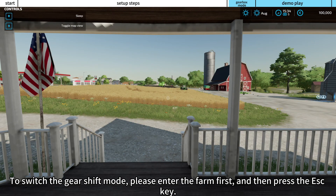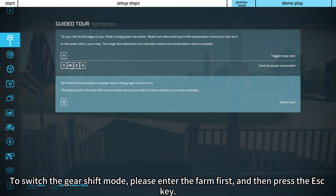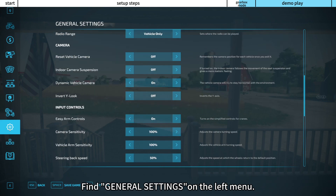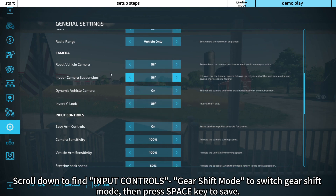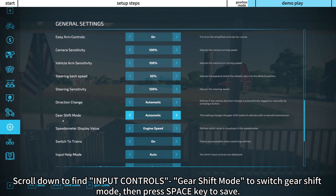To switch the gear shift mode, please enter the farm first, then press the ESC key and find General Settings on the left menu. Scroll down to find Input Controls and Gear Shift Mode to switch it, then press the Space key to save.